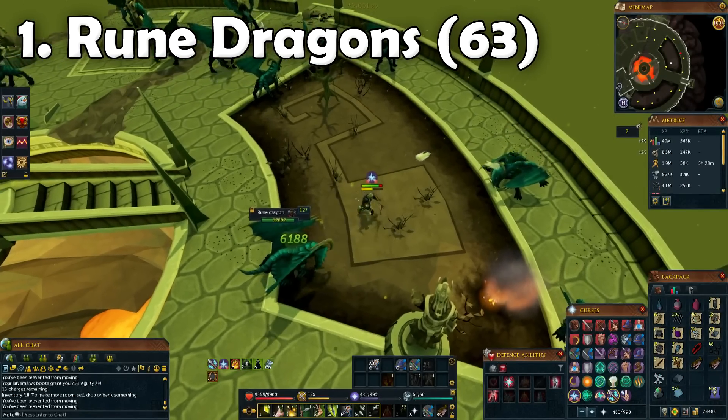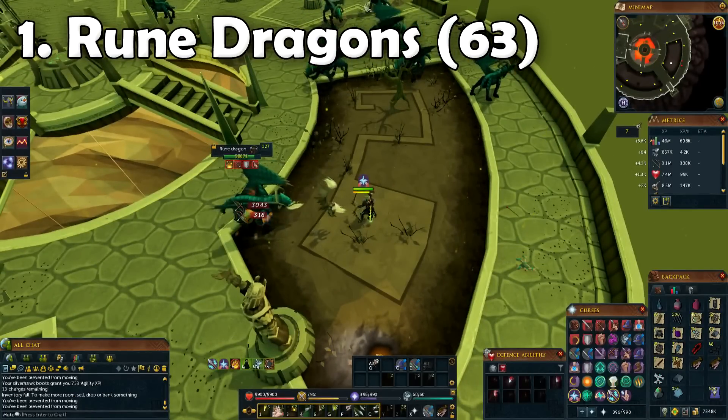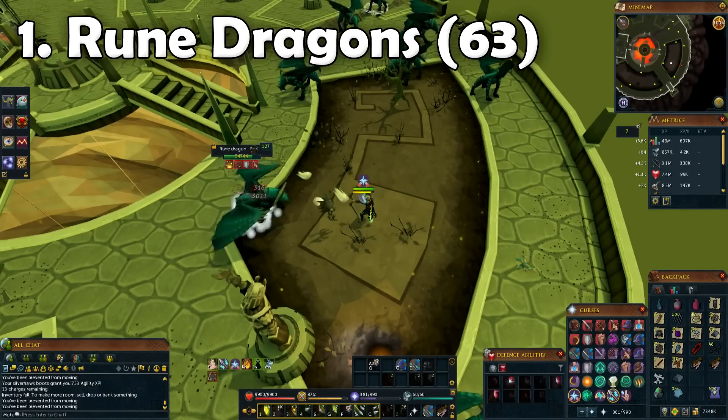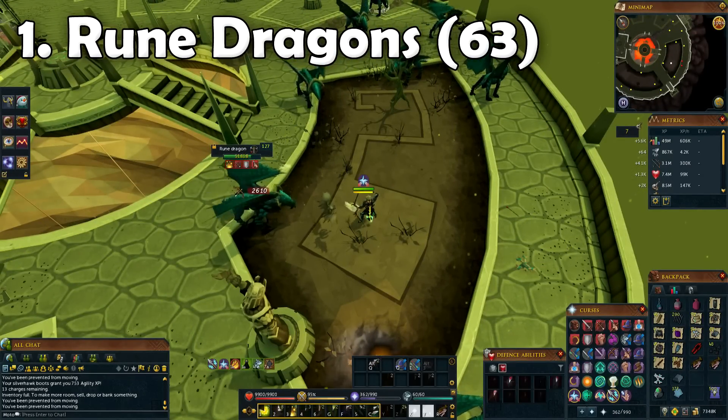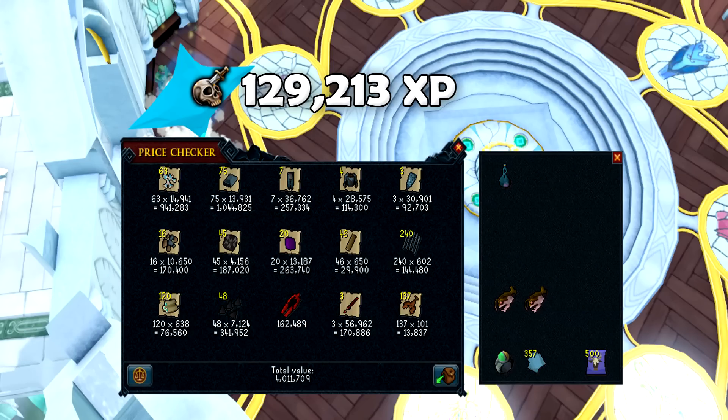Our very first task was Rune Dragons, and you guys know how much I love Rune Dragons. Unfortunately in this task we didn't get lucky - we didn't get any boot upgrade drops. However, the normal drops alone are completely fine anyway. Let's take a look at the final price check: we ended up getting over 4 mil from this, and I don't think I've ever gotten that much from just normal drops.